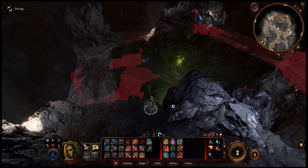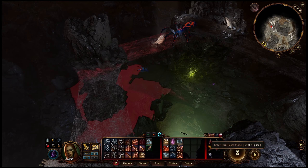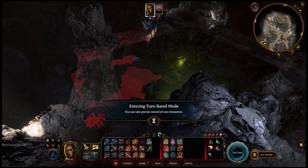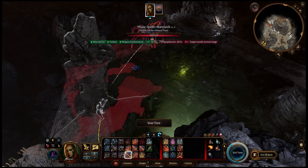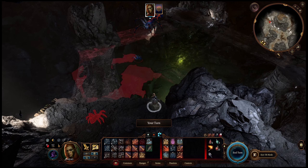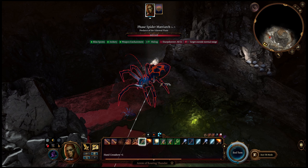Here we are in the Whispering Depths with the Phase Spider Matriarch, and you can actually easily one-shot her by going into turn-based mode right about there. It can be a difficult fight, especially if you let her eggs hatch, but if you do this then there is no problem at all. Now you want to watch that line there — it needs to be blue.